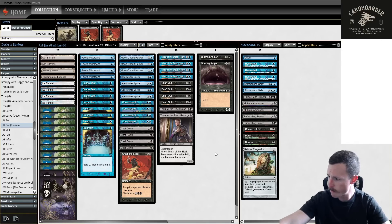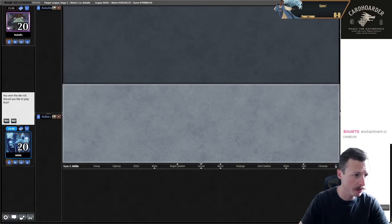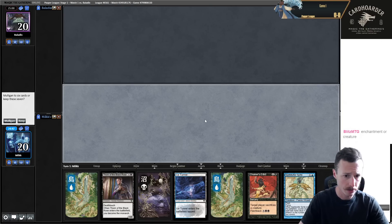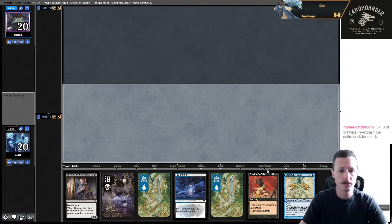Round one against Baladin. Would you like to play first? Yes. This hand looks fine - maybe we Stutter something on two if we're lucky, maybe Chainer's Edict, get a Thorn going. Opponent mulligans to five.